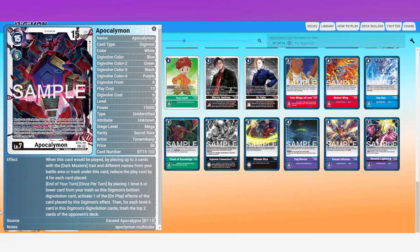Adding to that: end of your turn, once per turn, by placing one level six or lower Digimon card from your trash as this Digimon's bottom digivolution card, activate one of the on-play effects of the card placed. Then for each level six card in this Digimon's digivolution cards, trash the top two cards of your opponent's deck. With four level sixes under it immediately, that's eight cards trashed turn one. Your opponent starts with five security and a five-card hand.